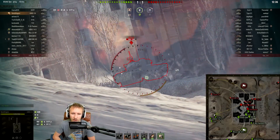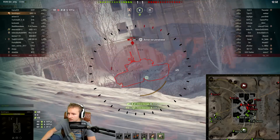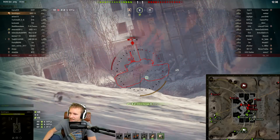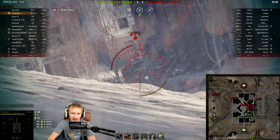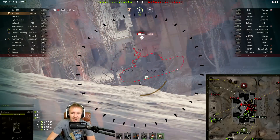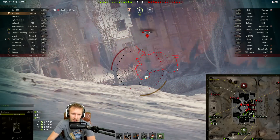Obviously this guy is using his armor very well, and this vehicle is not very accurate at all. Its accuracy is 0.36 — the same as the STP-1 as it currently stands — so it's not exactly a sniper. We got quite lucky that he turned his tracks in, so we were able to go through the side of the hull. He's not feeling too well now and pulls back a little bit into safety.